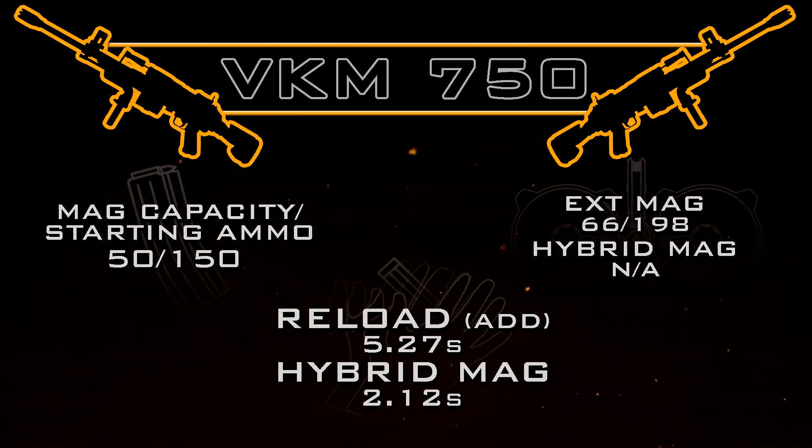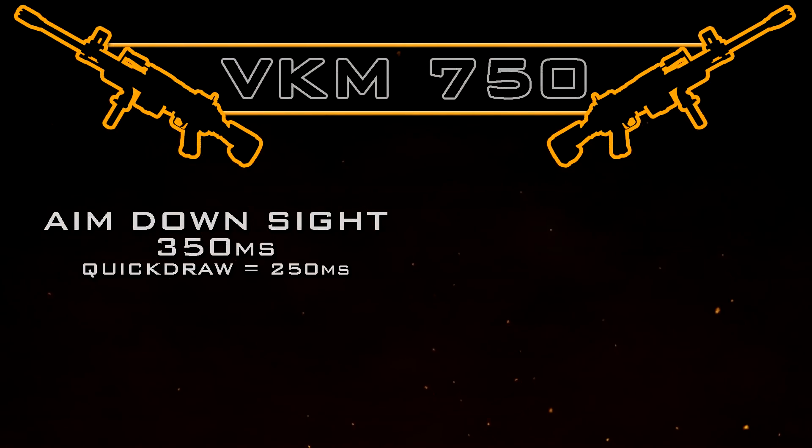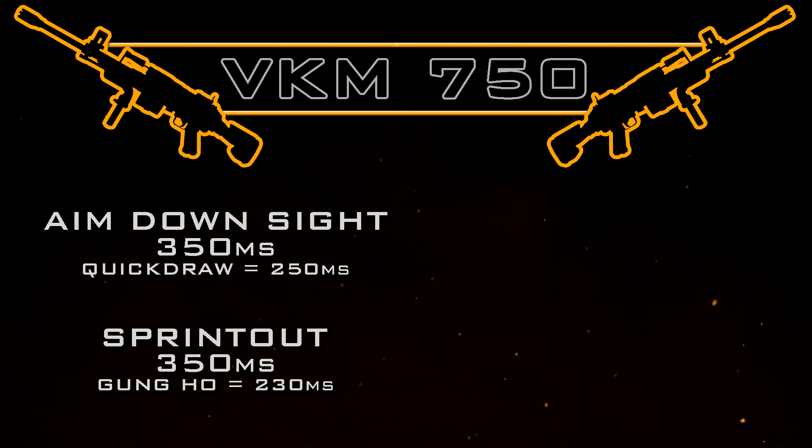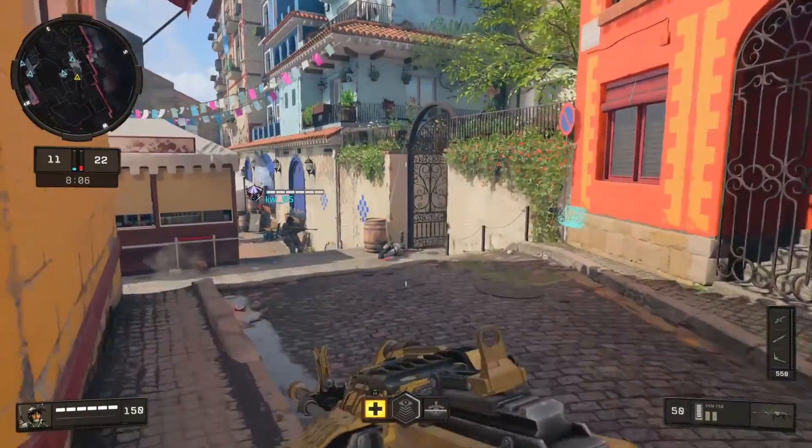This brings us to handling and mobility stats. For aim down sight time, it's very slow at 350 milliseconds, but with Quickdraw we can cut that down to 250 milliseconds, which is respectable. Our sprint-out time is also quite slow at 350 milliseconds, but with the Gung-Ho perk we can reduce that down to approximately 230 milliseconds. Or if we break our sprint by aiming down sight while using Gung-Ho, we will be able to fire immediately.